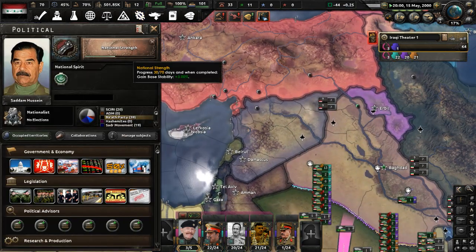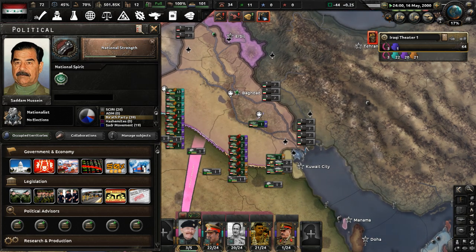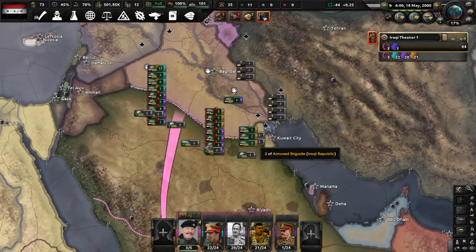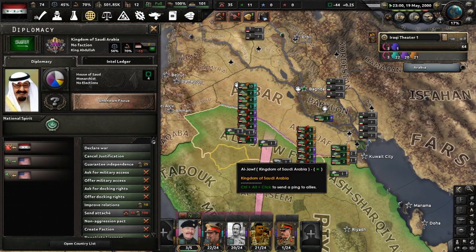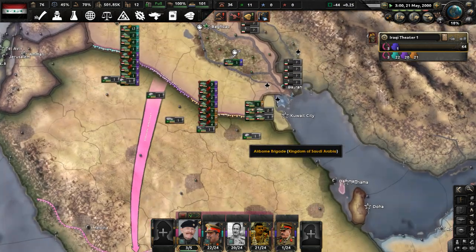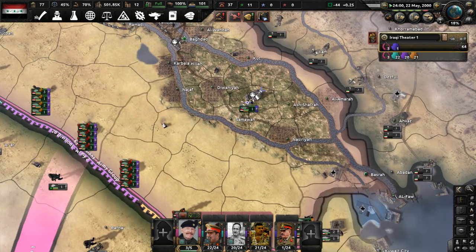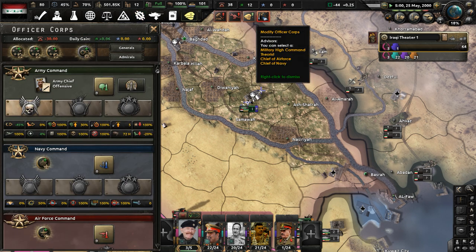National Strength is about halfway done, nearly at 40 days. I'm looking forward to that base stability. What is Saudi Arabia up to? They're probably not expecting us — well, they will be eventually, but this will definitely shock them when we attack. I know I'm missing equipment production; I don't have enough factories and will address it soon.